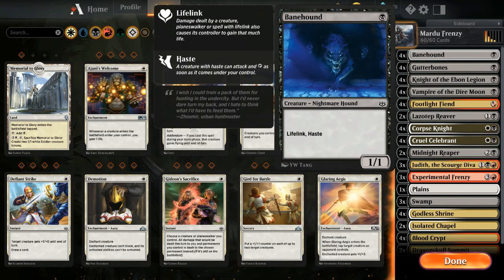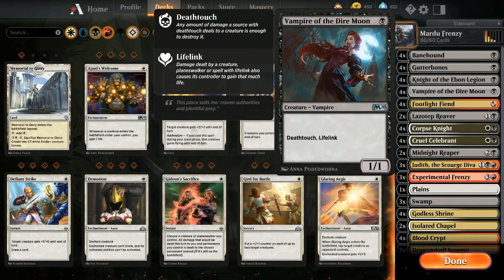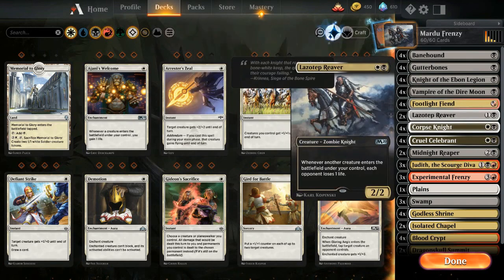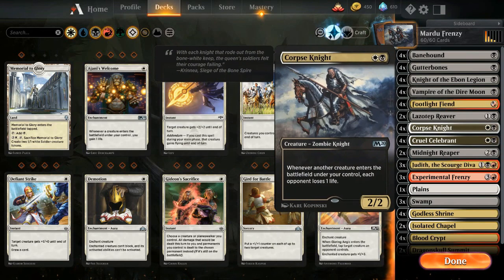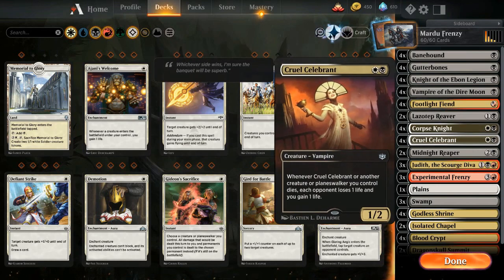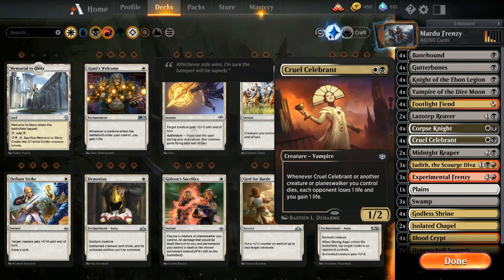The basic philosophy behind this deck is just to play a bunch of one-drops with Experimental Frenzy. You play them in the early game too, but then you play Experimental Frenzy — it acts as a card advantage tool. But instead of the mono-red decks where they play a bunch of burn spells and small creatures, we're going to restrict that to small creatures only. We've got like 20 of them: Banehound, Gutterbones, Knight of the Ebon Legion, Vampire of the Dire Moon — all really good one-drops. And also Footlight Fiend, which goes really well with Judith in the deck.